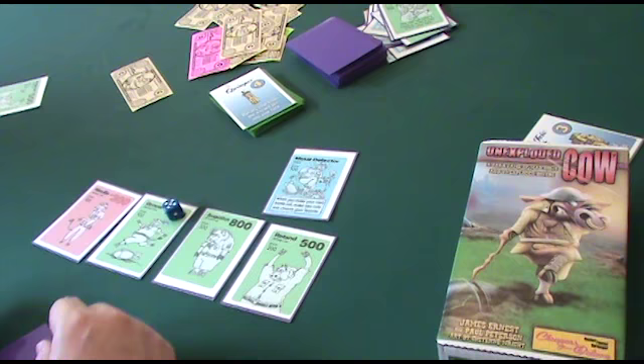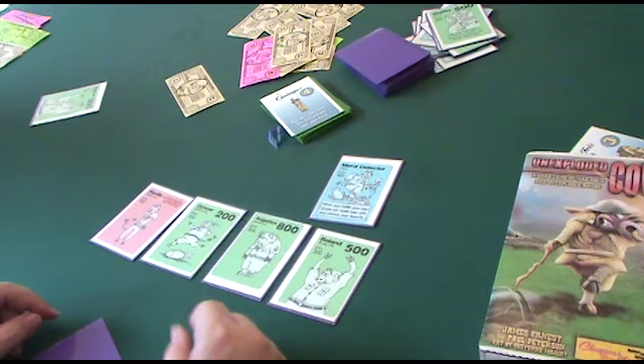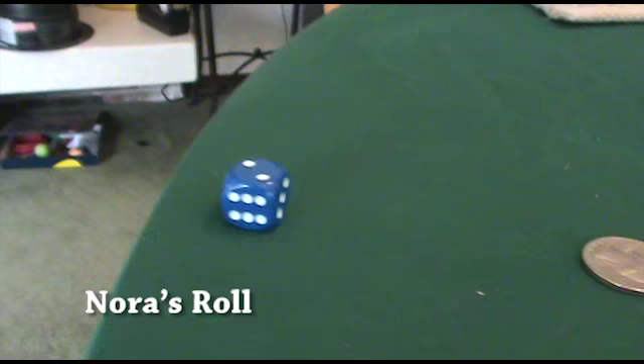First roll is a five — counting one, two, three, four, five — that would blow up Nora's cow. Second roll is a six, which is who knows what might happen. I'll take the six. So I rolled the two, and then it goes all the way around to this guy.